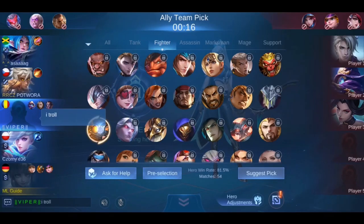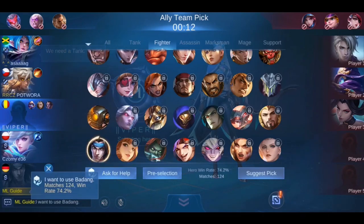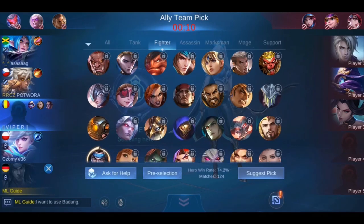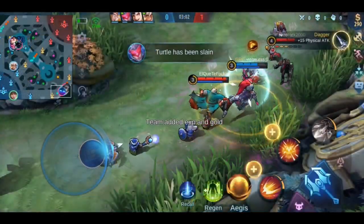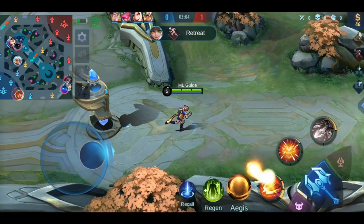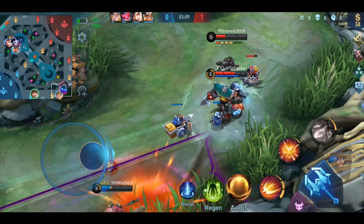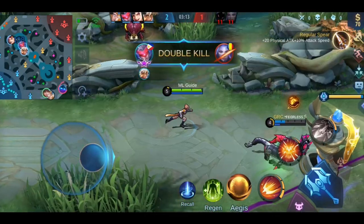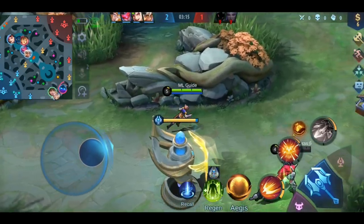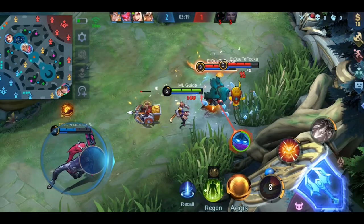This is one thing that always annoys me — show the hero you want to play. Before you enter the match you should already have the heroes in mind that you want to play, so there shouldn't be an issue with showing them. When you show your hero it firstly avoids an ally banning that hero, and secondly you can tell them to ban a hero that counters you. You can also avoid early fights over who's playing which role.